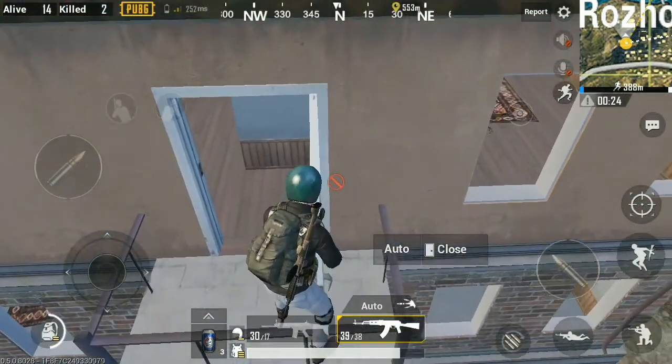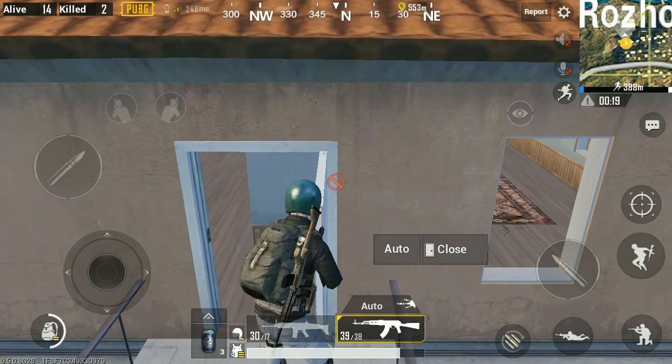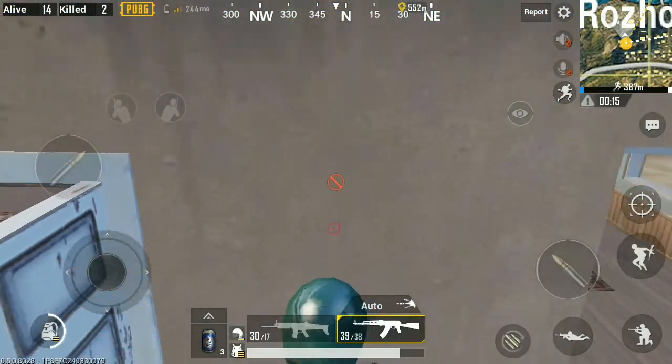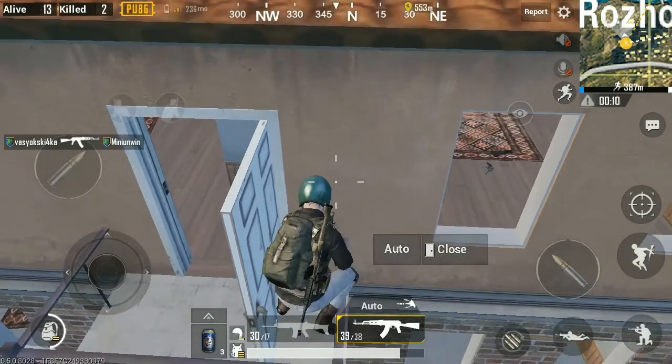After going forward, you have to jump while looking at the middle area near the door. As you can see I'm at the door, and after that you'll be at the balcony. Then face the door ledge — you have to be pretty precise with it. I jumped and went to the other side.